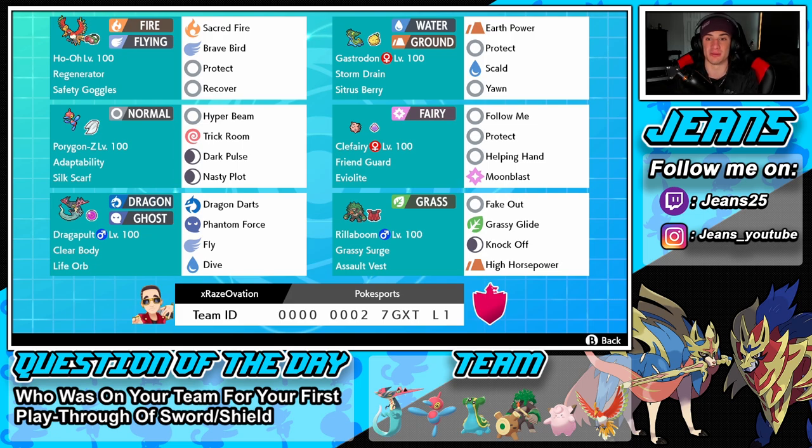We have Gastrodon on the scene, which I'm going to absolutely love considering Kyogre is such a big part of the meta. We have Storm Drain to suck up water moves, Sitrus Berry, Earth Power, Protect, Scald, and Yawn to put Pokémon to sleep.